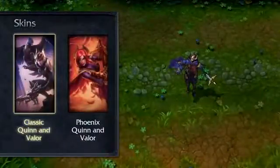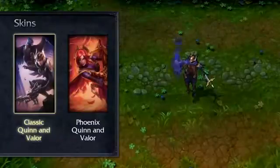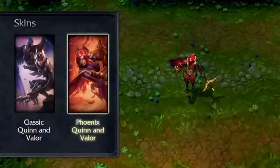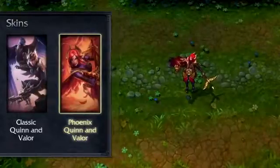With high mobility and clever tricks, Quinn and Valor can chase down fleeing prey or escape from sticky situations. Throughout the game, you'll be playing as either Quinn, a ranged DPS with a crossbow, or Valor, a swift melee ranged eagle.